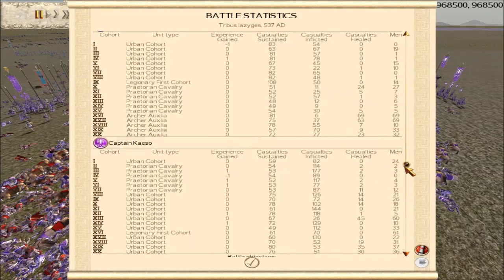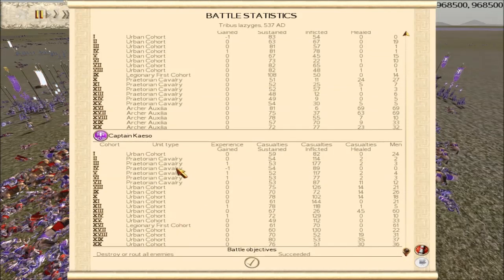My army is the bottom one here. Cavalry kills are not too bad — the cavalry didn't do too badly. One cavalry unit killed 177 and one killed 117. And if you look at infantry kills as well, they did quite good against the enemy team. Yeah, kills there are not too bad for my infantry.